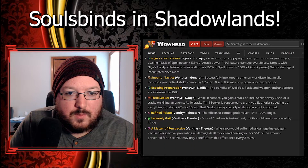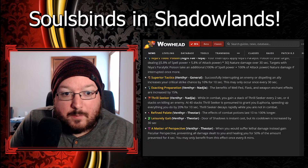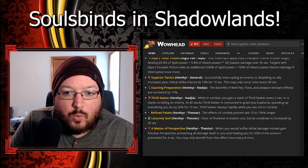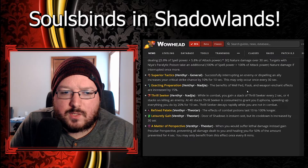The benefits of well-fed, flask, and weapon enchant effects are increased by 15 percent. Not bad - nothing super interesting, but it's a passive. It does raise the question of what weapon enchant means here - are poisons or oils coming back? Or does it just mean standard weapon enchants? I'm not sure.